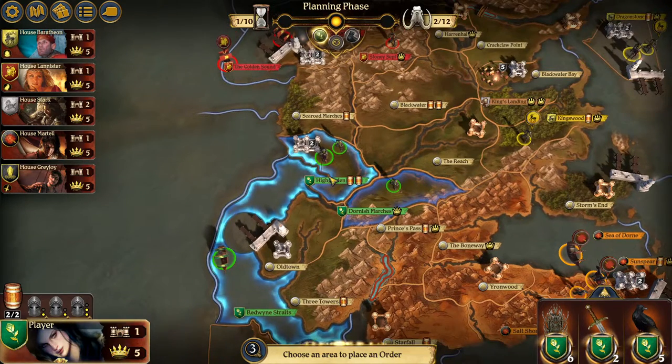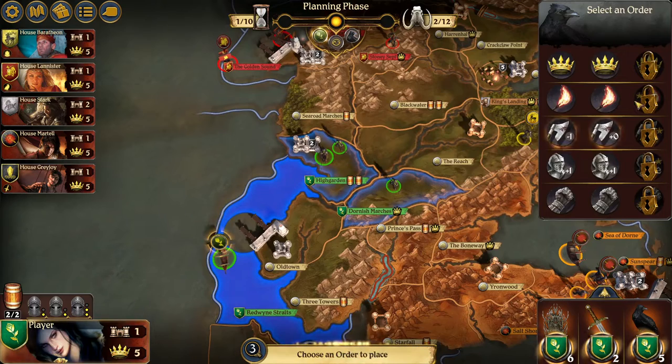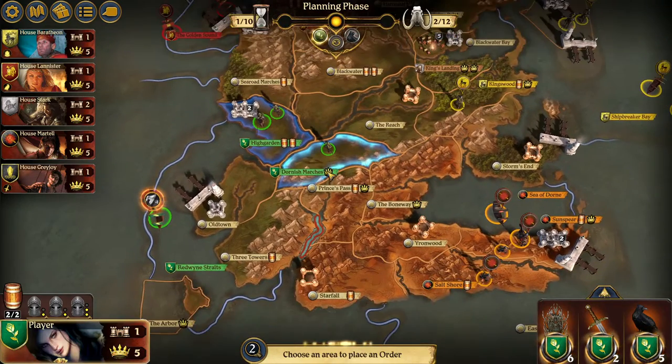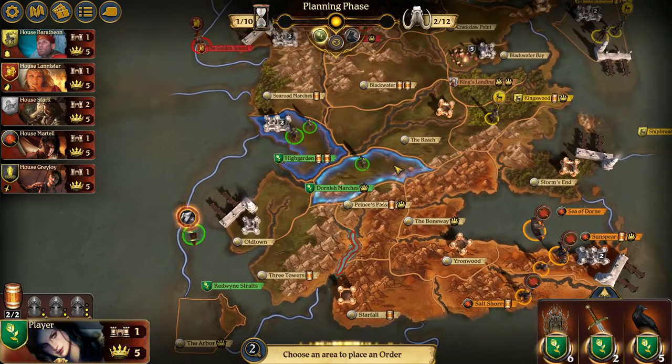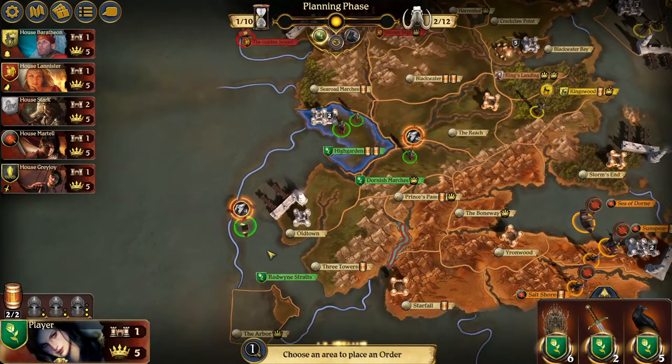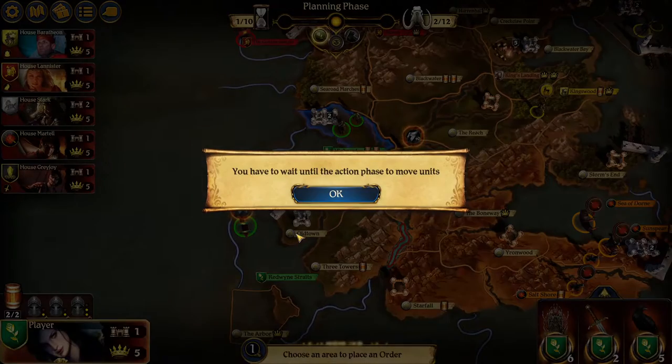You just do the basic stuff — place your orders, though some options are locked out for no reason and stuff is missing. You can attack guys and you can move. Let's move these two guys. And then this guy can't move anymore, so he's not going to be doing anything.